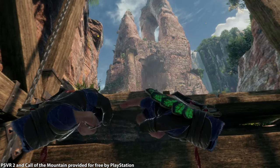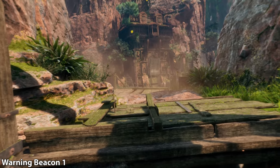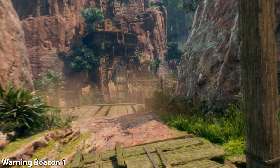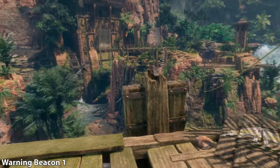These are all the collectibles in the Sunspear chapter. There are 10 beacons and 1 cairnstone puzzle. There is also a legendary climb, but it is story related at the very end of this chapter, so I'm going to omit it from the guide since it's story related.